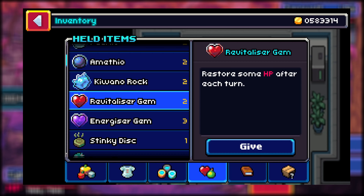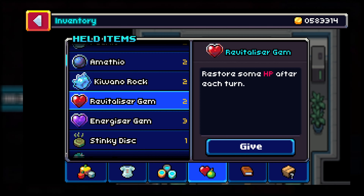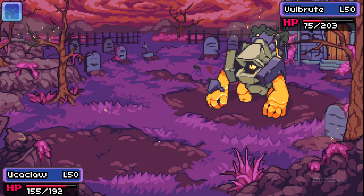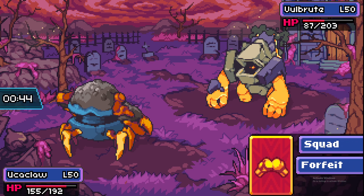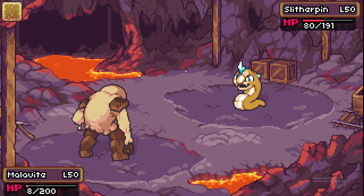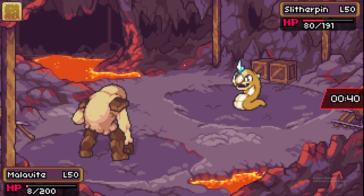There are two support items that work in near opposition. The Revitalizer Gem gives the holder up to 6% of their max HP back per turn, similar to leftovers, while the Kawanarok makes any physical attacker that makes contact take 15% recoil damage. Bulky Coromon like Volbrute using Inner Peace to build stat boosts over time do well with the Revitalizer Gem, while Coromon like Sir Pike with the Spike Body trait pair well with the Kawanarok to accumulate chip damage throughout the match.